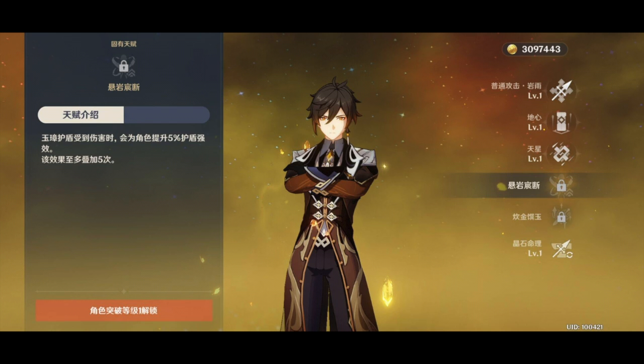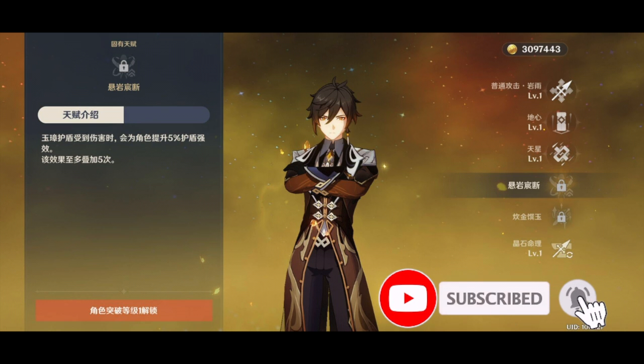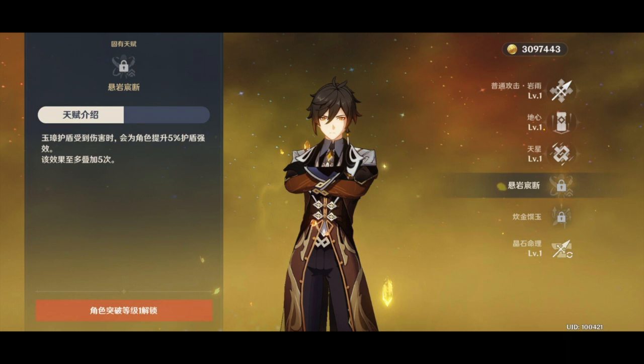So for his elemental skill — his E ability — whenever you tap it, it summons a rock from underneath the ground and puts everyone into this kind of area, locks everyone into this kind of area, and deals ongoing geo AOE damage during it. During that time it will also react with geo elements to create an extra geo resonance dealing additional geo damage to nearby enemies. This geo resonance can block attacks and only one can exist at a time. You'll see that in the video and that'll clear up a little bit of the foggy image you're probably pulling together right now.